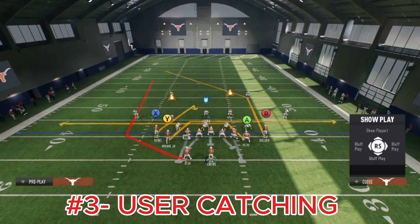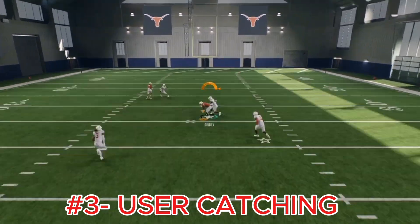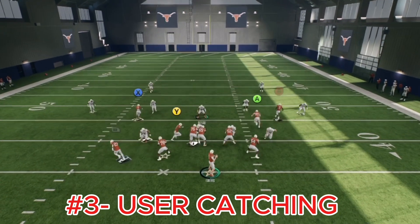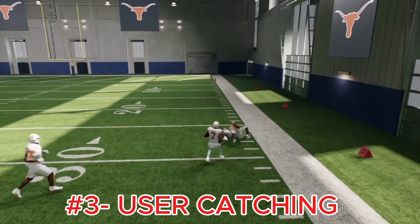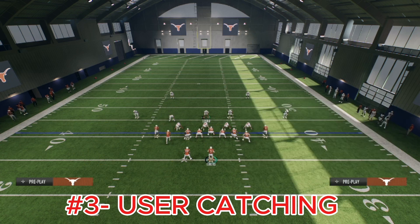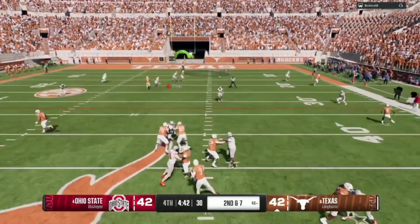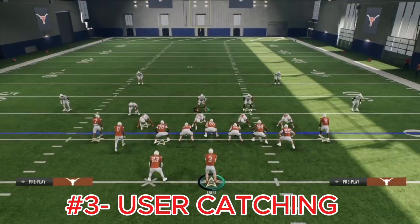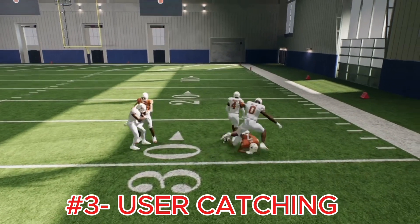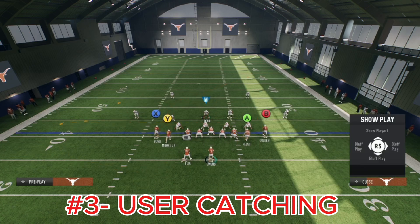My next tip is user catching. You just saw what I did right there — I'll demonstrate it here. We take the snap, throw the ball in the middle of the field, and possession catch it so our receiver goes down low and brings the pass in. If we call a different route combo looking for the corner route, we just rack the ball and bring it in on the sideline. There are all types of different situations during the game where you'll have to make different user catches.